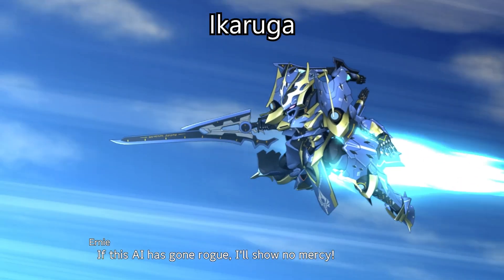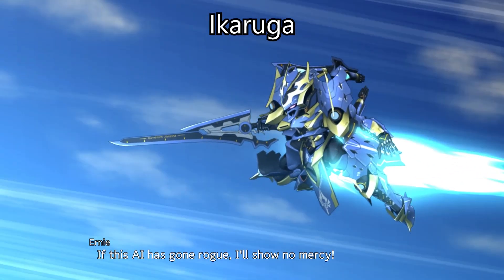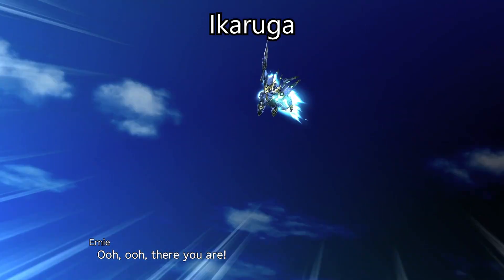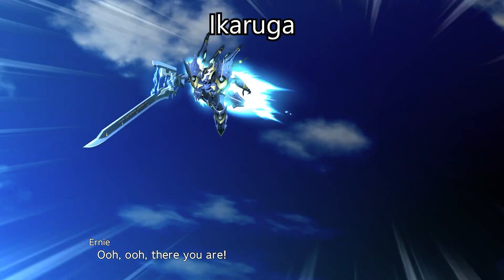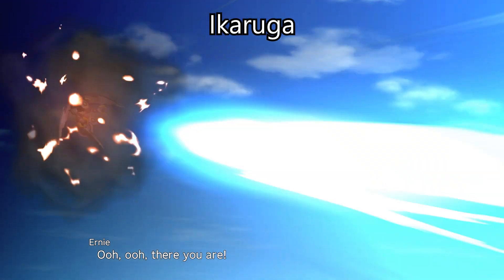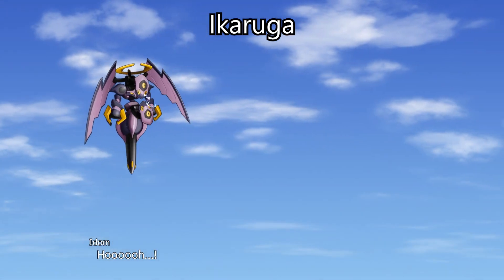The first unit we'll take a look at is the Ikaruga. Main pilot: Ernest Yechelevier. Sub-pilot: Nun. Size: 1S. Height is blank on the Mecha Encyclopedia, 11.2 meters on the wiki. Weight is also blank, 21.6 tons on the wiki.